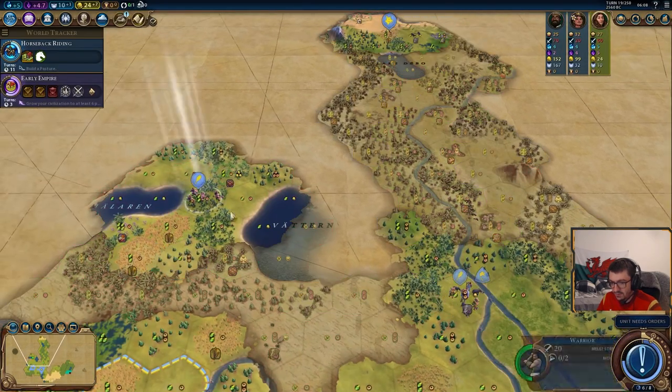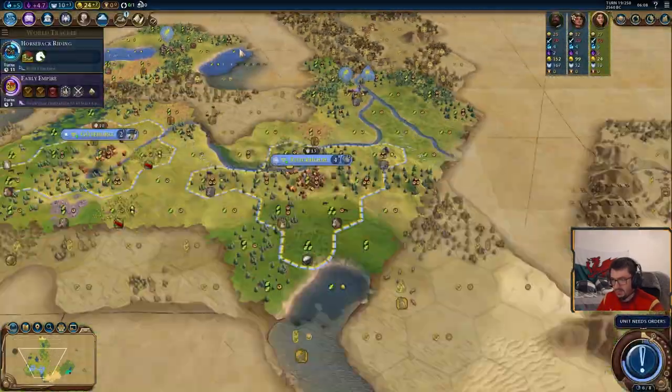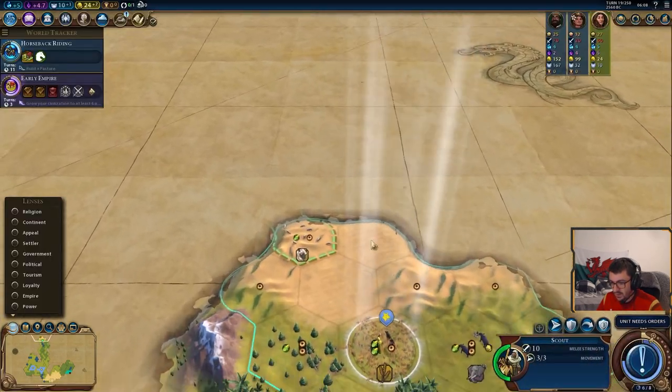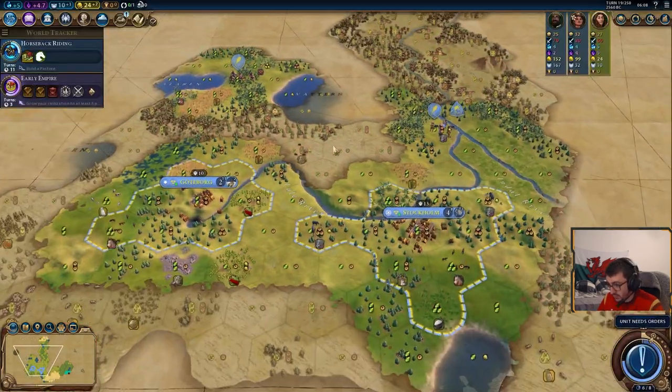Grab that goodie hut — governor tile! Now that is a mega high roll. I don't really want to use it for the sake of the guide; I kind of want to wait until we're at early empire. But that's a very, very nice goodie hut to have. We can see there's going to be a city here — I'm guessing it might be a city-state. We're not really interested in Mali at the moment, so we're going to scout the other way to see if he's missed any potential goodie huts.